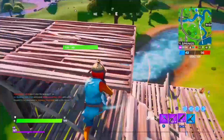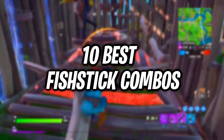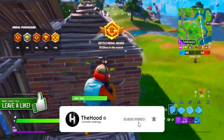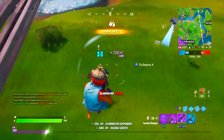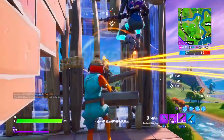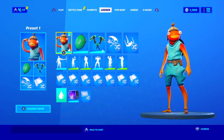Hey guys, welcome back to my channel. I'll be going over 10 of the best Fish Stick combos that you need to try right now in Chapter 2 Season 2. If you're new, make sure you subscribe, leave a like, and turn on post notifications. Please note that the first five combos are for the base variant of the skin, the three after that are for the pirate style, and the last two are for the world cup style. I wasn't able to find any for the VR style, so there are none in the video.